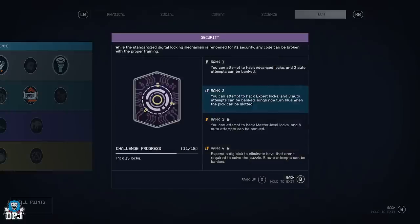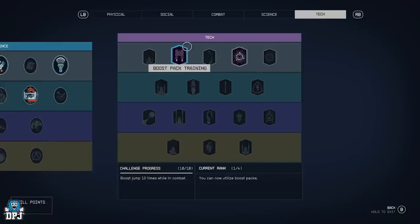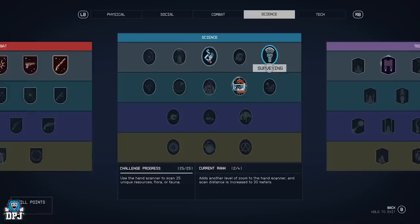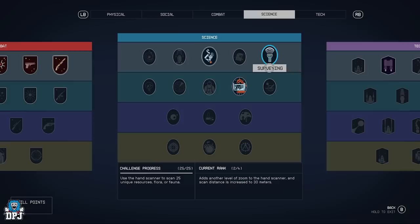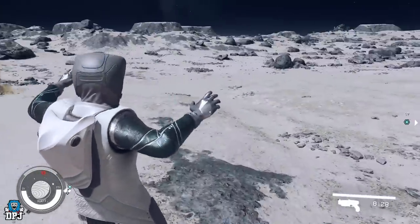The last thing I suggest is to upgrade your security skill. This allows you to hack things and get into digilocks, and at rank two you get a big buff — you can actually see what digilock patterns go into which section, making it a lot easier. Boost pack training is also very useful for getting around, and surveying is a great perk to build up if you like looking at planets — it makes it easier and more fun.